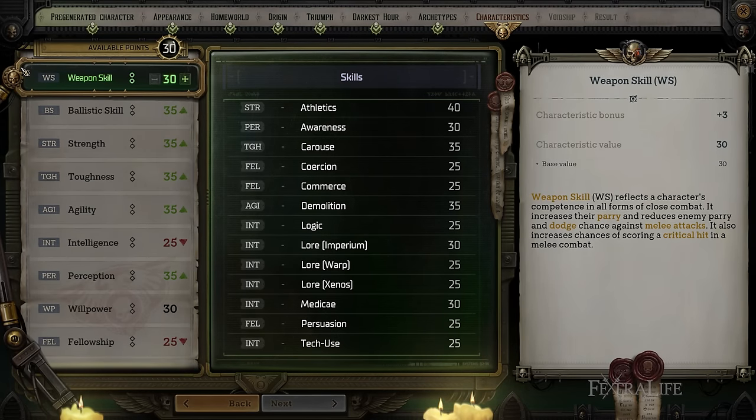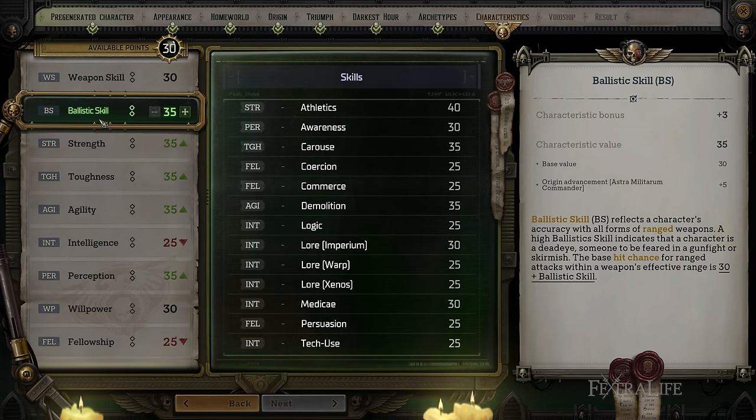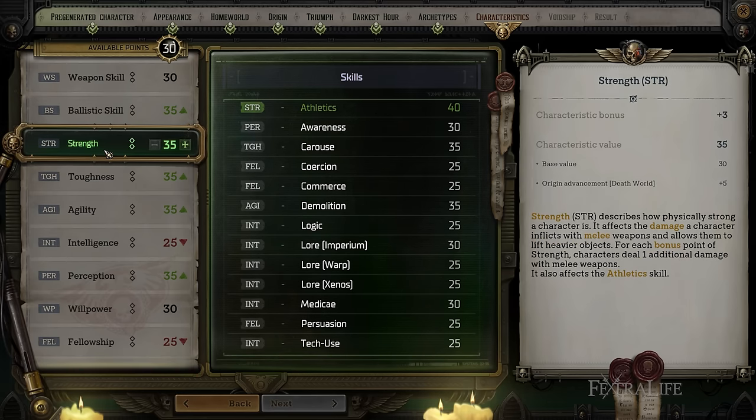Weapon Skill is important for melee characters — it increases their chance to parry and reduces enemies' chance to parry and dodge their melee attacks. It also increases their critical chance in melee combat. So if you're playing a melee-focused character, you will definitely want Weapon Skill. Ballistic Skill affects your ranged attacks, making it more likely you will hit with ranged attacks in combat. So if you're playing like a sniper, an Operative, or a Soldier, this would be a very good stat for you. Strength impacts your melee damage and is another good one for a melee character like a Warrior.